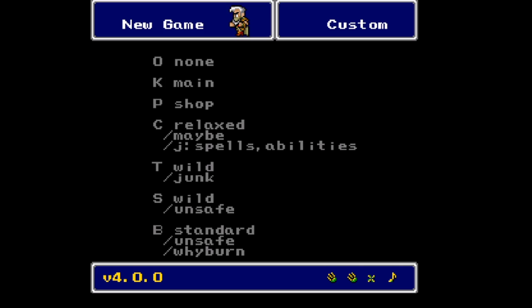C is for characters — character randomization. The relaxed mode means any character can show up at any point, at any place you would normally recruit a new character. The standard one tries to limit higher-level characters until later in the game, but relaxed eliminates that. So I'll probably be finding Fusoya at Mount Hobbs or something like that, really early. You can see I'm already starting with Edge, so that should be a hint as to how things are going to go.